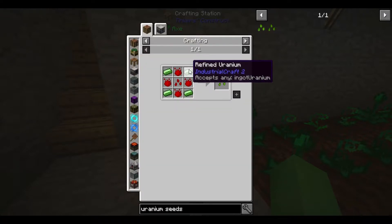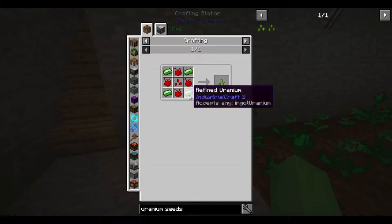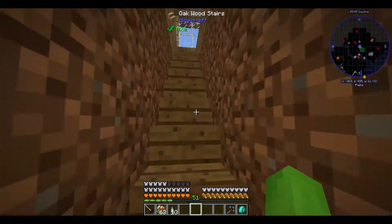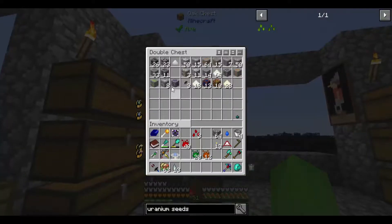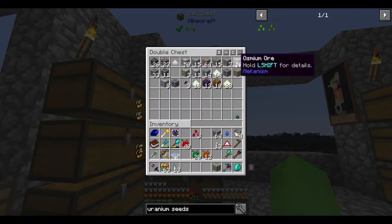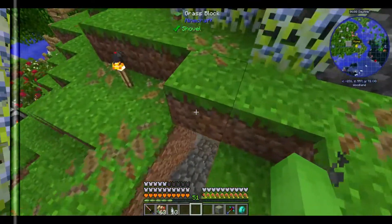So then from there, all we need is refined uranium — which I actually didn't think about. I need to actually have some uranium so I can refine it. Please tell me I have some uranium ore somewhere. I have one uranium ore. Well, back into the mines again.